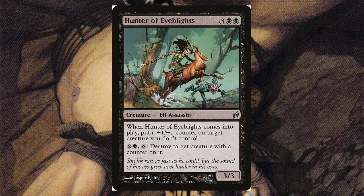Hunter of Ob Nixilis — for three and two black, it's a 3/3 elf assassin. When it comes into play, put a plus one plus one counter on target creature you don't control. Then for two generic and a black, tap Hunter of Ob Nixilis and destroy target creature with a counter on it. Counters are becoming more and more synonymous with Commander — you're more likely to find a counter deck than an infect deck, especially since counters exist in every color.